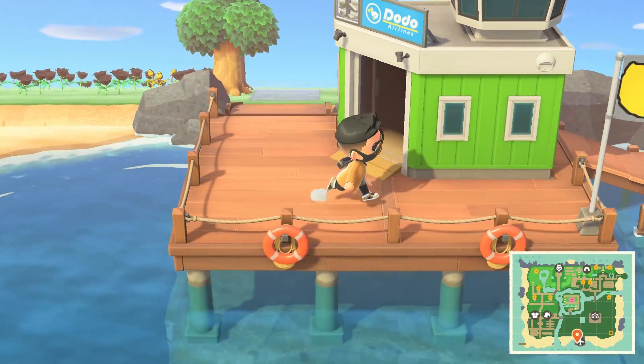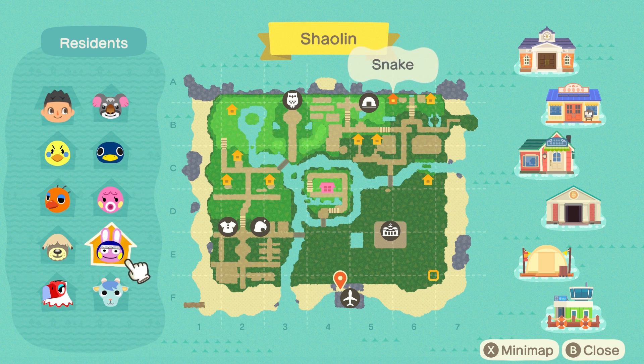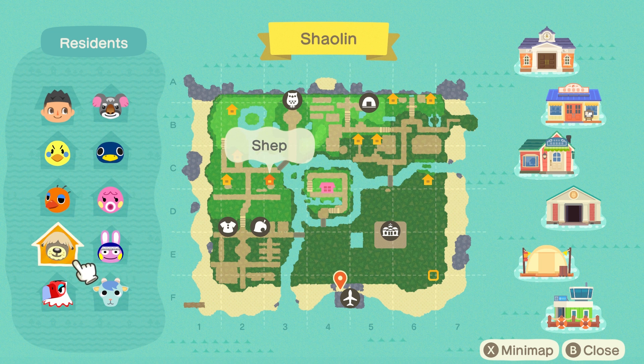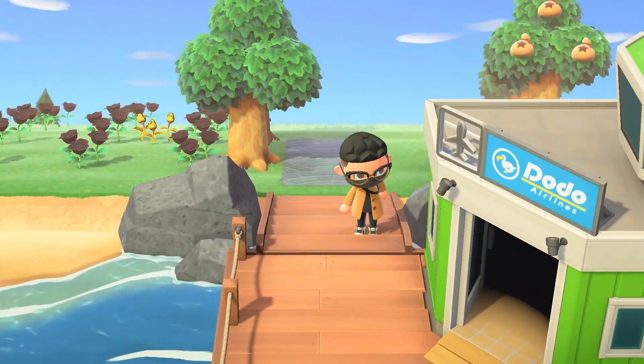So to start things off, I have not finished my island — it's nowhere close to being finished. So I'll pull up the map real quick. As you can see, this whole entire area next to the airport I have done nothing with. I still need ideas for my entrance and what to put around here, but the area surrounding it I'm pretty much done with. So I'll just take you on a tour of everything I have so far.